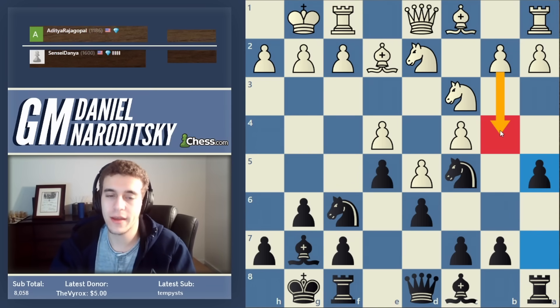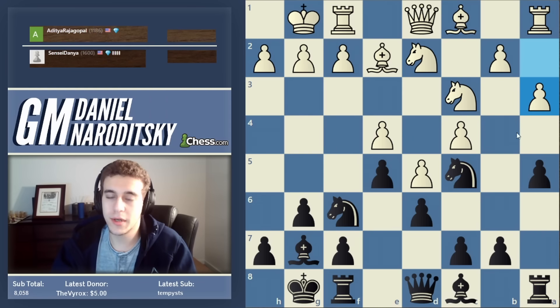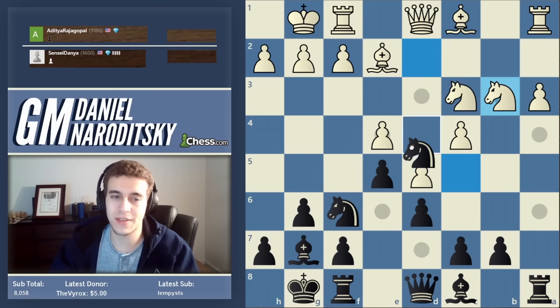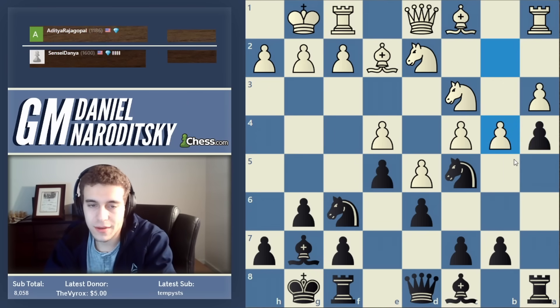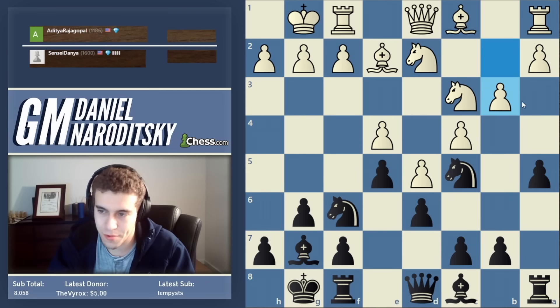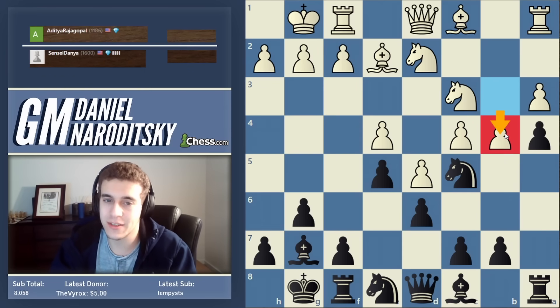In order to make progress on the queenside, white must find a way to get the b4 pawn break in. You might say, 'I'll just play a3 and then b4,' but there's a big wrinkle — black plays a4, weaponized en passant. If you go b4, here comes the en passant, which is a disaster. So to circumvent the a4 idea, white must play b3, then a3 — the idea is that a4 is now met with b4 and there's no en passant because the pawn has only moved one square.